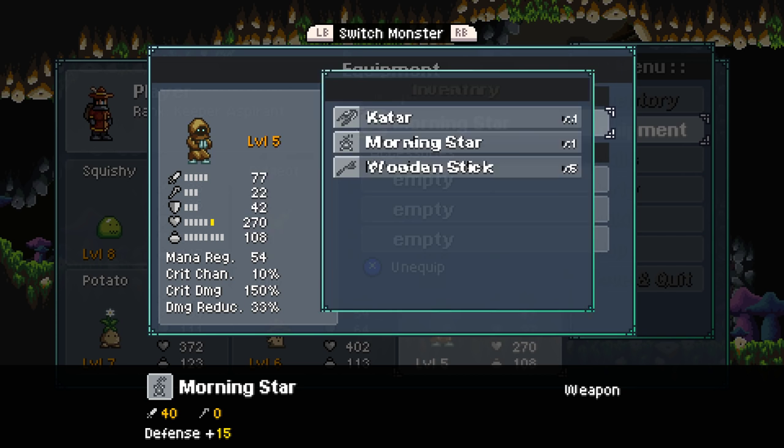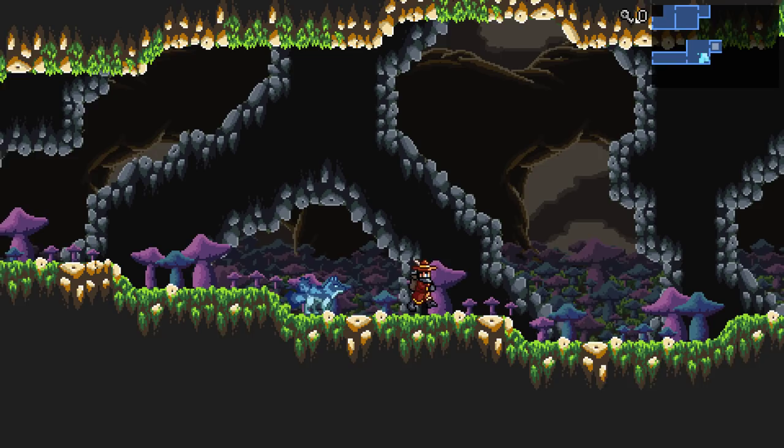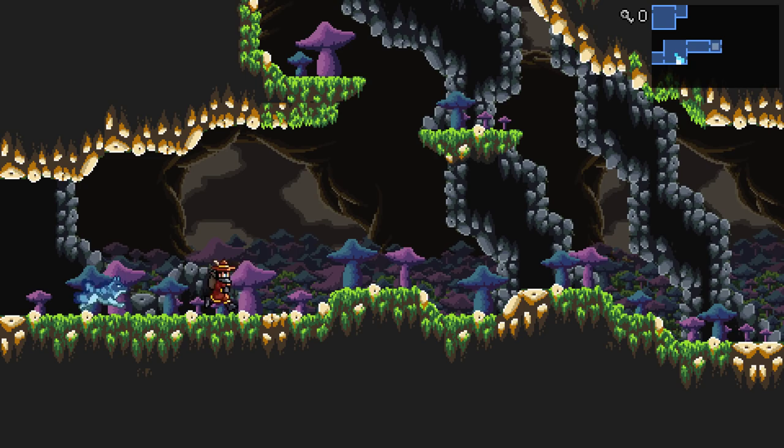Morning Star is going to be great for him because he's all going physical attacks. Bracelet — we don't have quite enough stuff yet. He also needs to level up some.